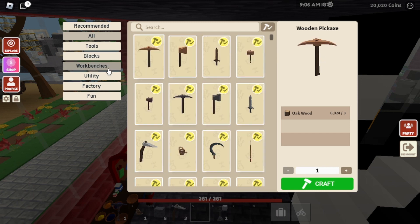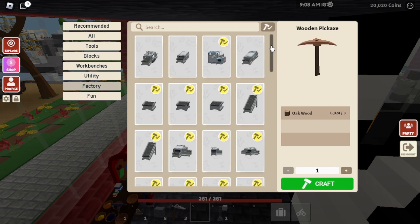On the Tier 4 workbench, you will find all the items that need either oil or petroleum to power them.